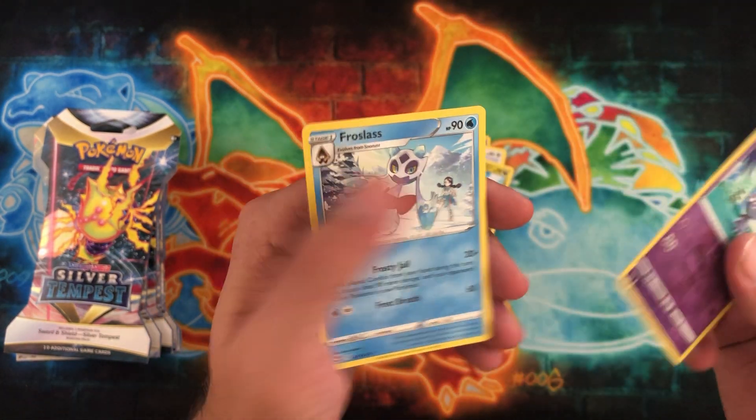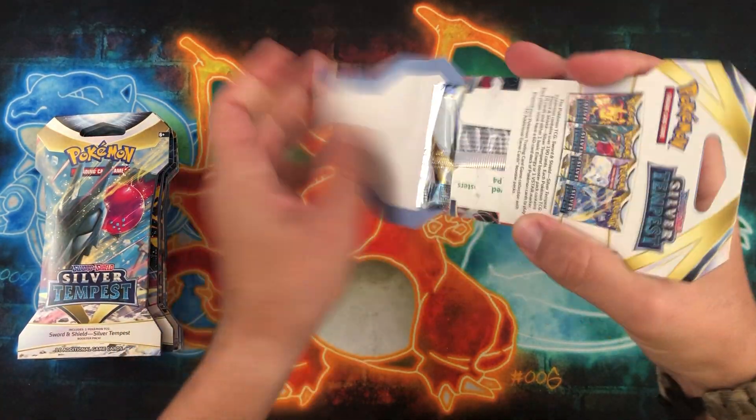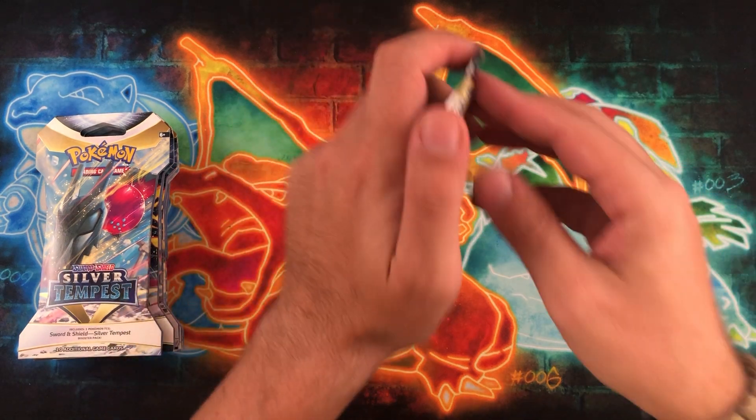Espurr is the reverse and a Frostlass. Just trying to stay busy and make more content.